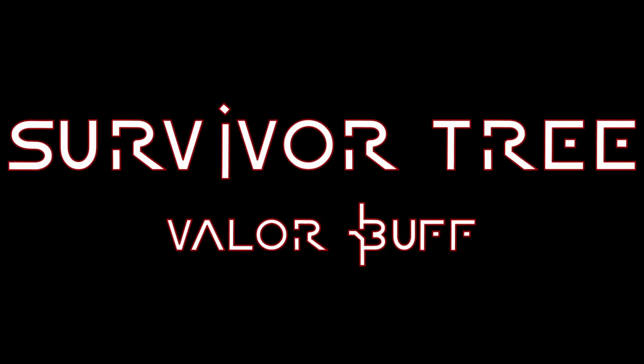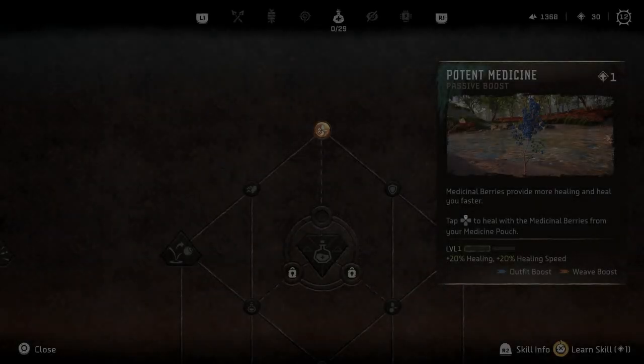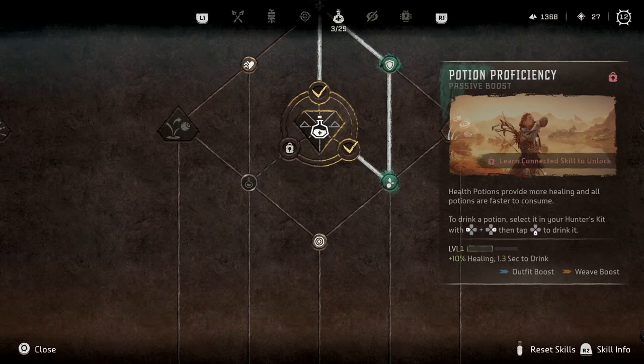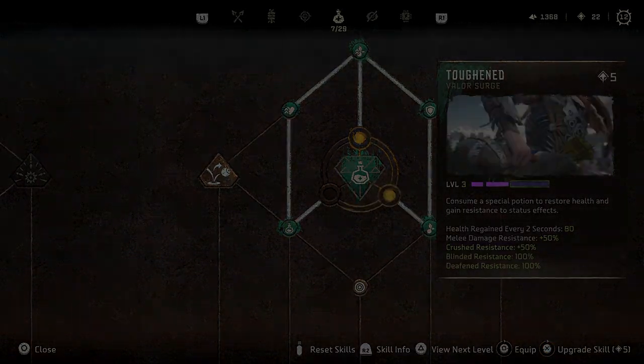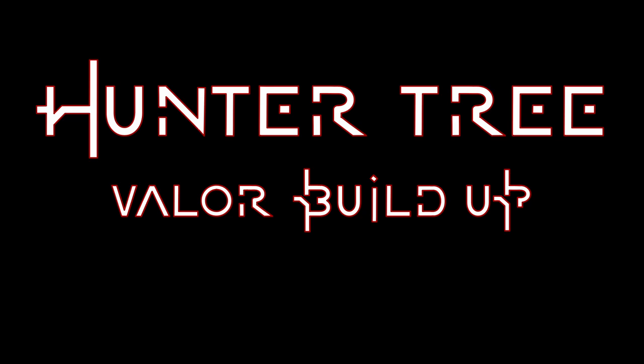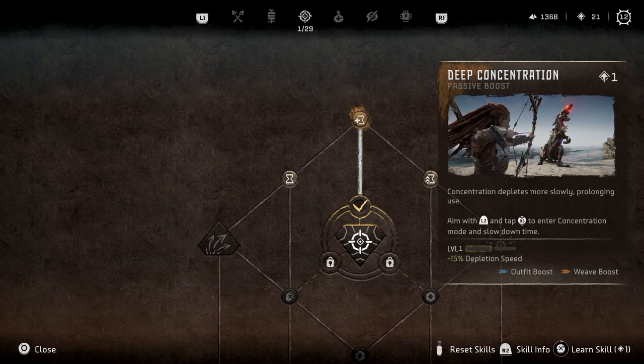When selecting skills in the Survivor tree, all I cared about was getting two levels in the Valor Surge Toughened. The passive healing and resistances was a huge factor in the success of this fight. In the Hunter tree I was looking at increasing the speed at which I earned valor build up, so I selected the Valor Surge Master.